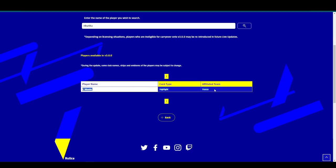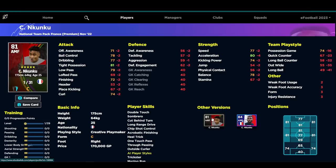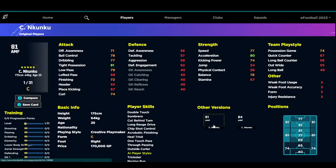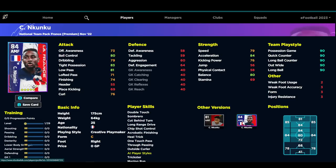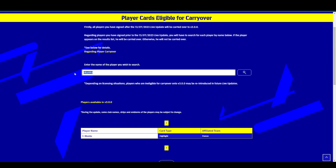The French pack highlight version is the affiliated team highlight card that carries over. My standard non-affiliated Nkunku is not going to carry over at all. What this basically means is that with the v3.0 update there will be a new Nkunku card for Chelsea — replacing the non-affiliated version with a Chelsea background and Chelsea graphics. He'll be a standard Chelsea player. But if you already have the French pack highlight card, that one will carry over.